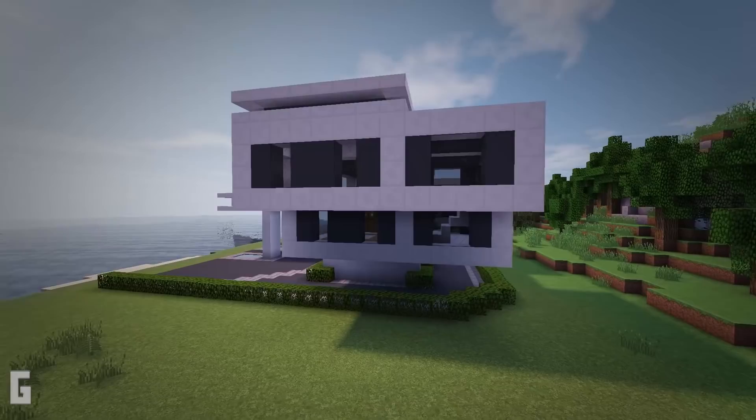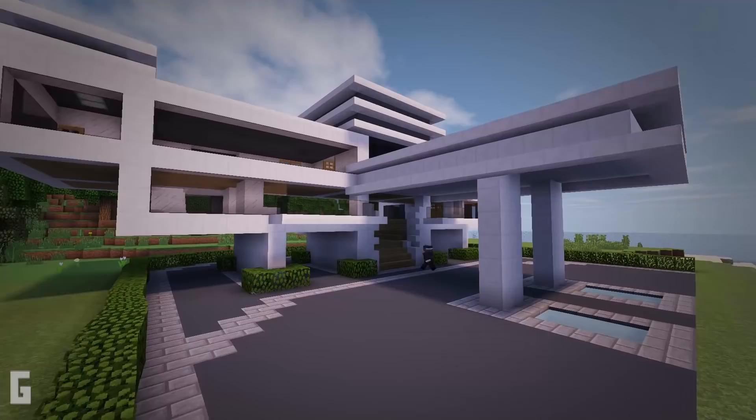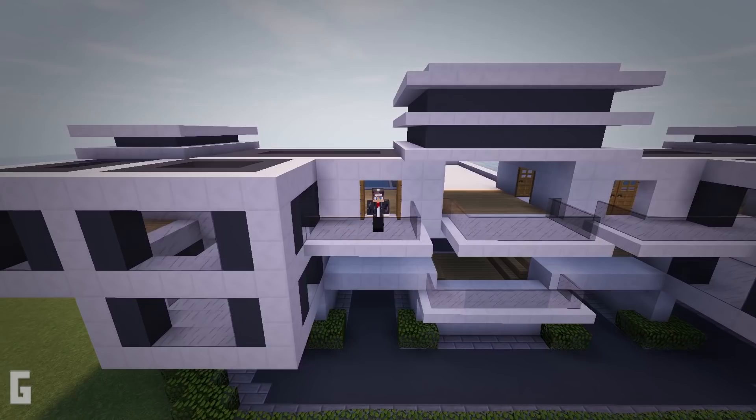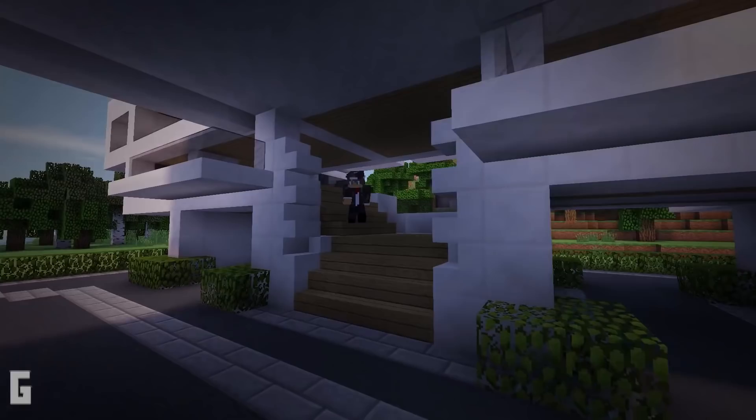Hello everyone, this is Greg and welcome to this Minecraft build tutorial. On this episode we are going to rebuild my first ever modern house. Modern house number one has an elegant and unique design. The first tutorial version was a little unclear as it was my first tutorial, but now I've created a much easier and simpler version. This build is broken down into 18 steps, so without further ado let's start the build.